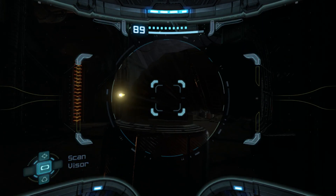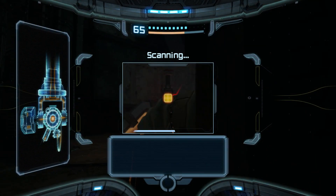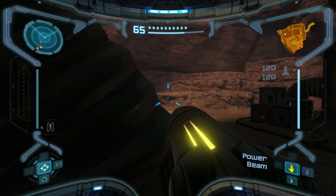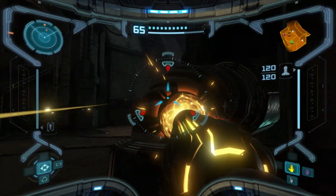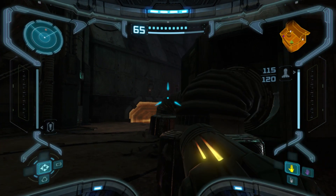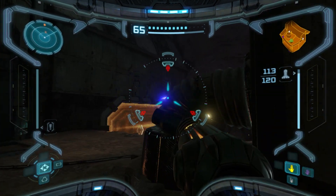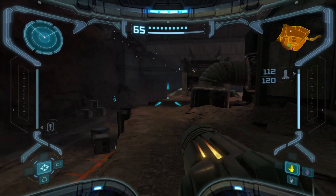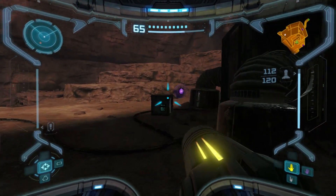Here they introduce a brand new turret type. These hurt - these are mega turrets, reinforced with heavy shielding. It takes a super missile to take them out, but let's see how many regular missiles: one, two, three. So you don't need to use a super missile. Probably will have to use a super missile in harder difficulties.